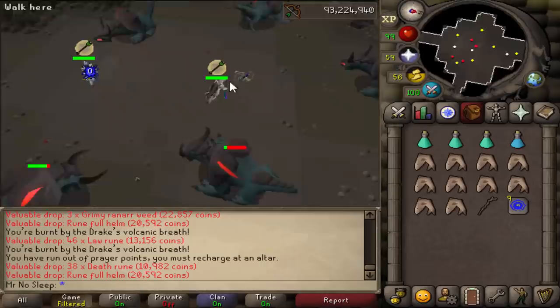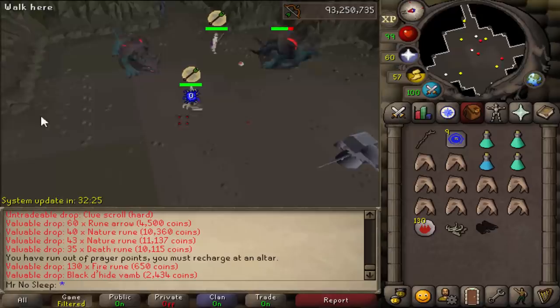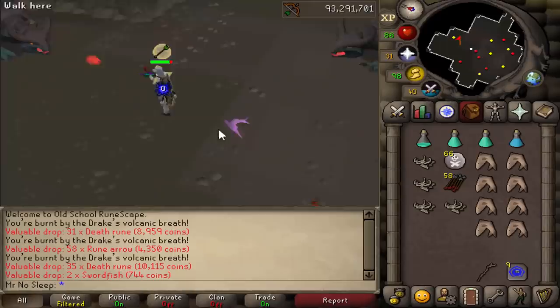Compared to Hydras, this area was a lot more populated. That's mainly because when people get a Hydra slayer task, most of the time I assume they go to the boss. However, if you get a Drake slayer task, there is no boss — it's just what it is and you have to kill them here. They do have 250 HP, and if you kill them on task you get 268 slayer points.